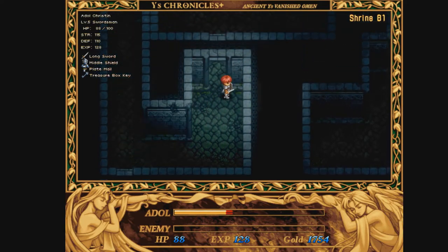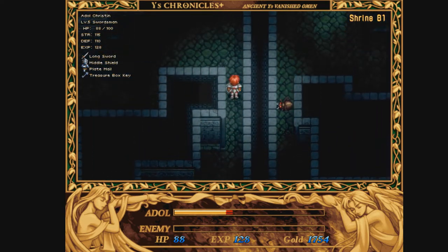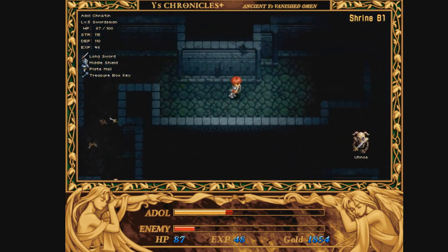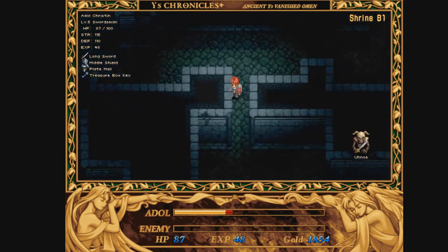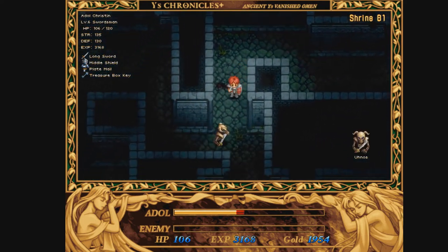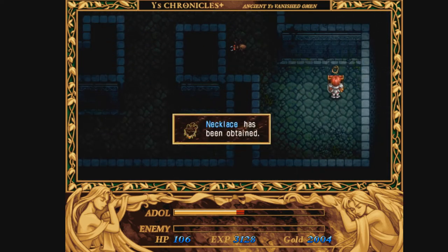So now that we're back on the main floor, I'm just adjusting some stuff. One thing you want to do is take this treasure box key and find the rest of what you were looking for. There was some stuff on this floor we need to find as well - just some chests maybe. Remember to search every nook and cranny. There's one necklace - that's one thing I need to find.